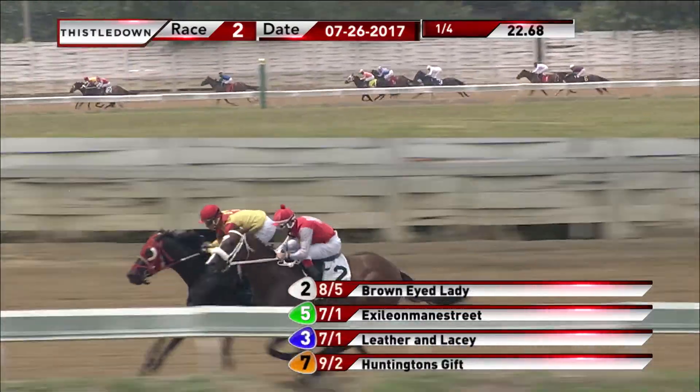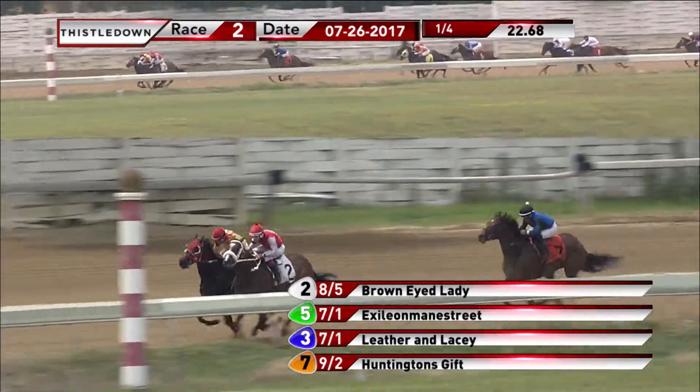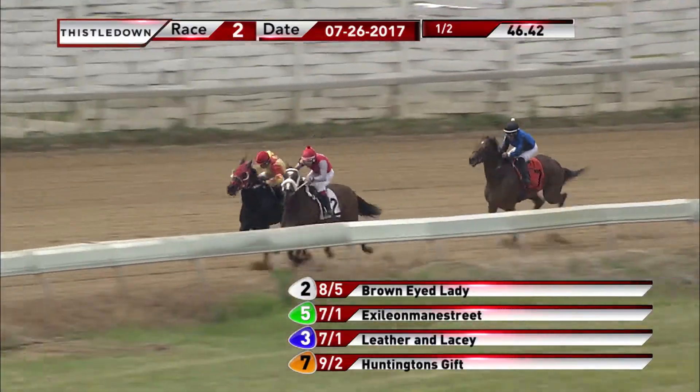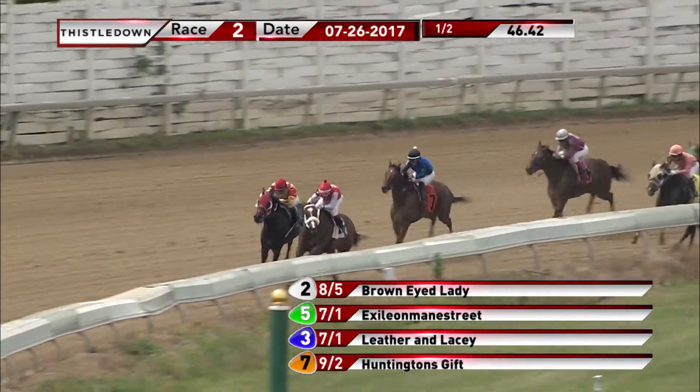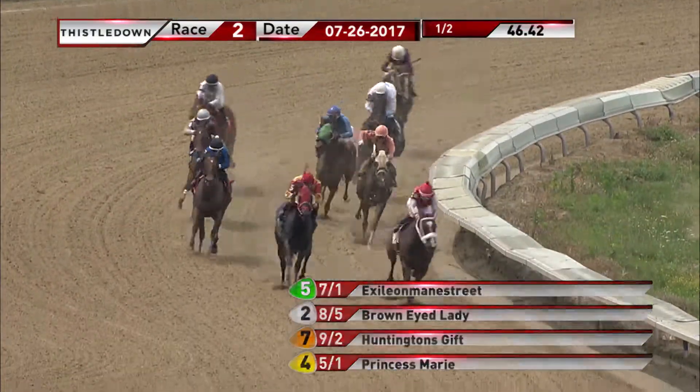Five sixteenths from home. It's Exile on Main Street to the outside of Brown Eyed Lady. They now have about three lengths on Huntington's Gift in third. Princess Marie is on the inside, fourth. Far outside, My Dear Noble — Cruising begins to rally, but has a lot of work left to do.